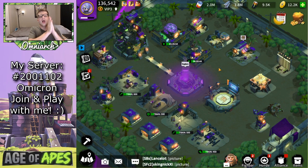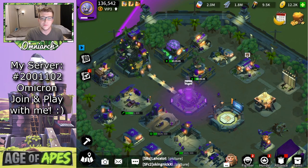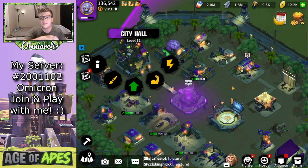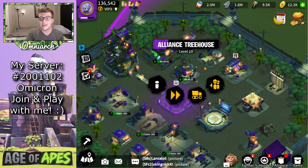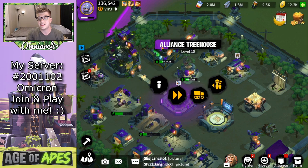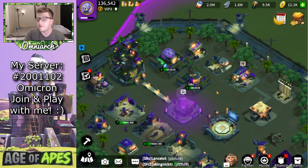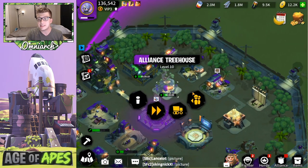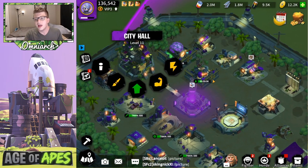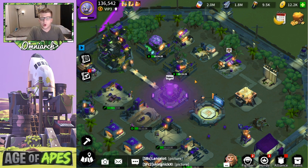Tip number seven is closely related: the first building you should upgrade after leveling up your city hall is the alliance treehouse, so you can get the maximum number of helps. Your city hall level is the cap for all other buildings, so once you upgrade your treehouse first at each new level, every subsequent building upgrade at that tier will have one additional help available — meaning everything else goes slightly faster because you upgraded the treehouse first.